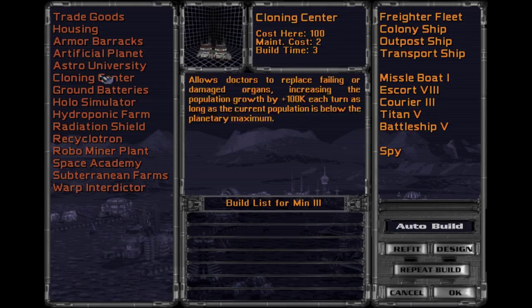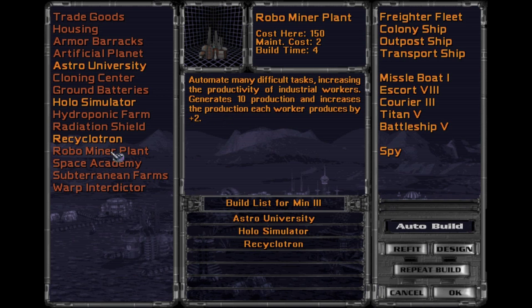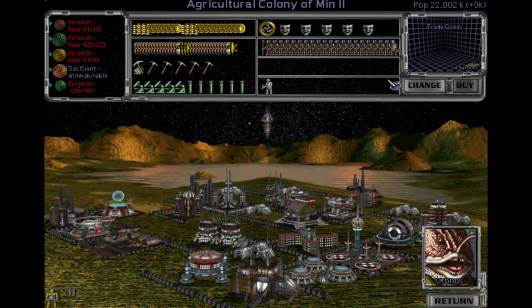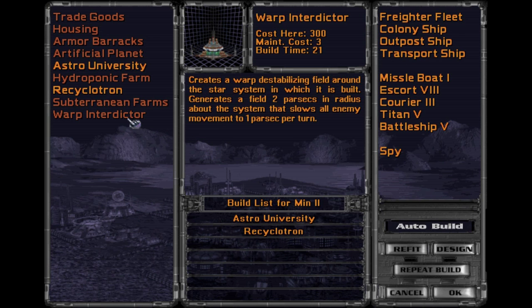The battle station's done — good. Astro University, Hollow Simulator, Recyclotron, Robo Miner Plant. How did this stuff not get built already? Weird. Very odd. Astro University, Recyclotron — let's build these things.